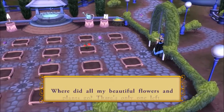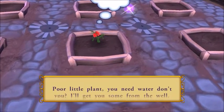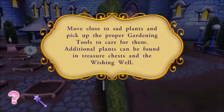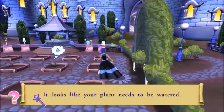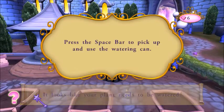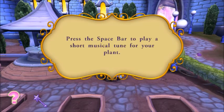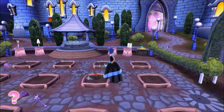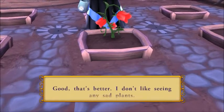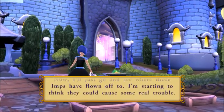Where did all my beautiful flowers and plants go? There's only one left. Oh, poor little plant, you need water. Move close to sad plants and pick up the proper gardening tools to care for them. Additional plants can be found in treasure chests and the wishing well. Press the spacebar to pick up and use the watering can. Good — that's better. I don't like seeing any sad plants.